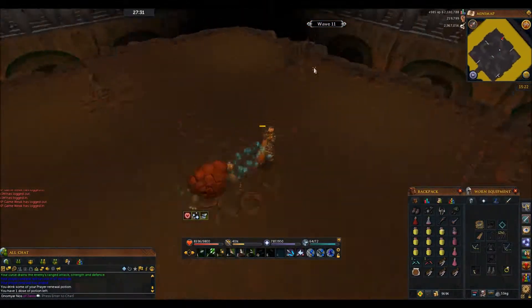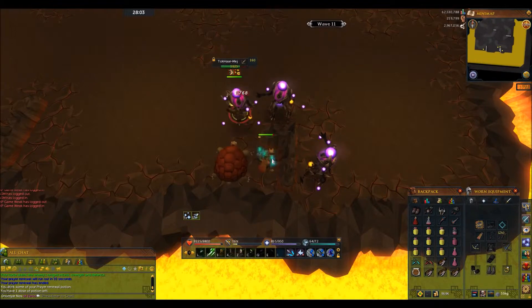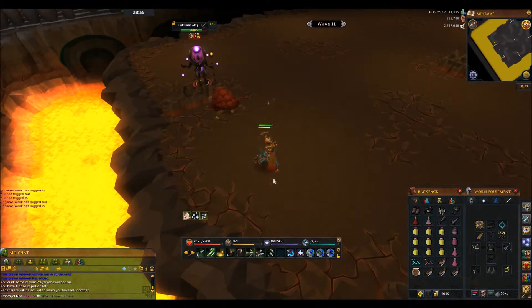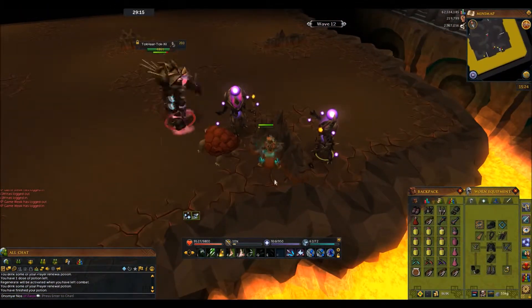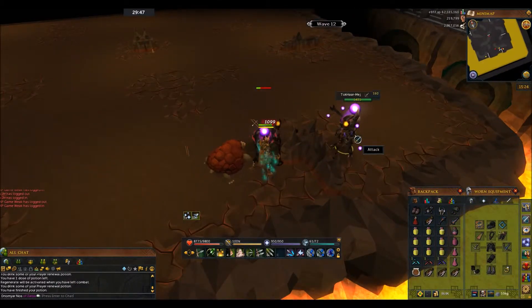After you've killed the remaining monsters, you'll see the L-shaped rock has shrunk. This will not affect you using it as a safe spot, and the start of this wave will be mages — use the L-shaped rock as a safe spot just like you have been. The wave after this will be the exact same concept.